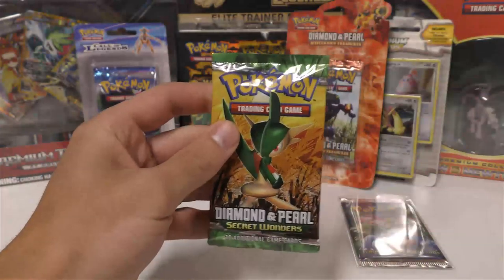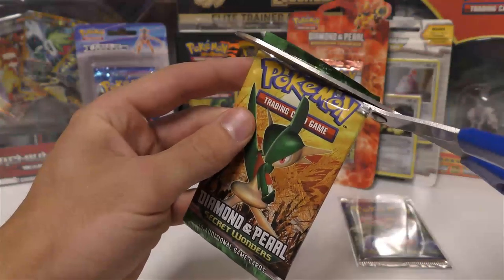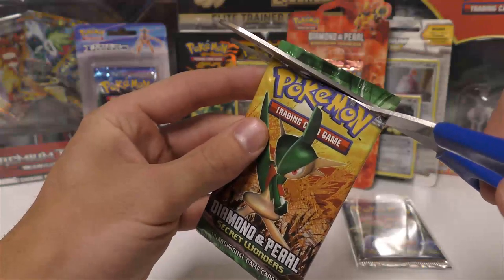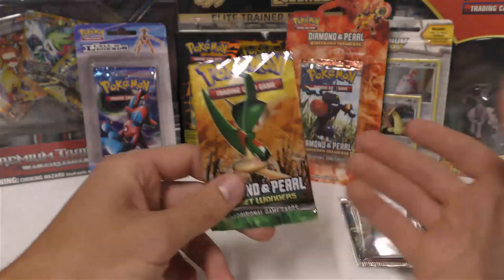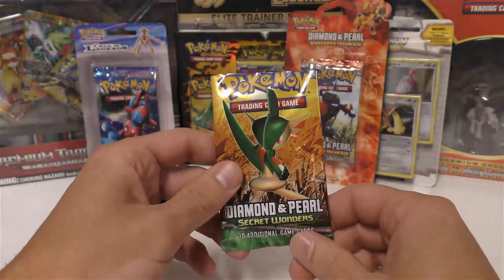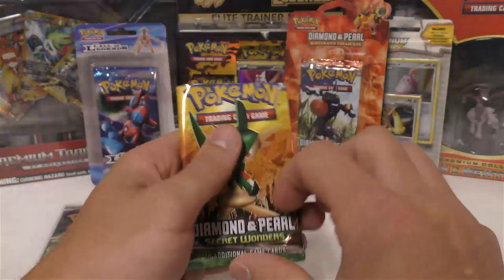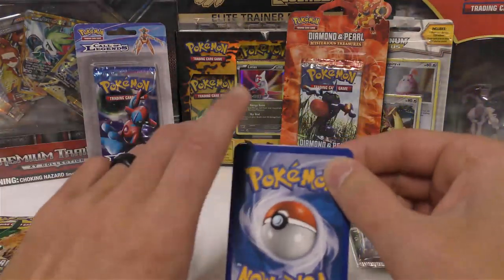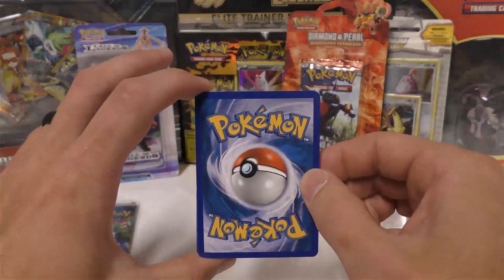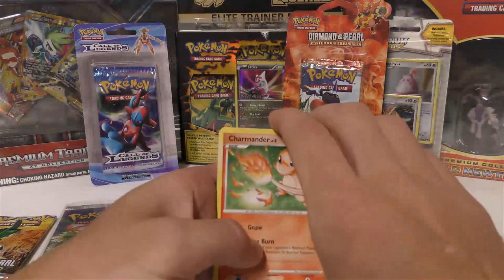I ended up trading a mystery box for some of Gino's last PSA returns. If you guys remember, he had sent some Expedition booster packs — one of the reverse holos was a Meganium, the other was a Pikachu, and both scored a PSA 10, which was really cool. So I'll try to learn from this pack and see where the reverse holo and potential rare would be.